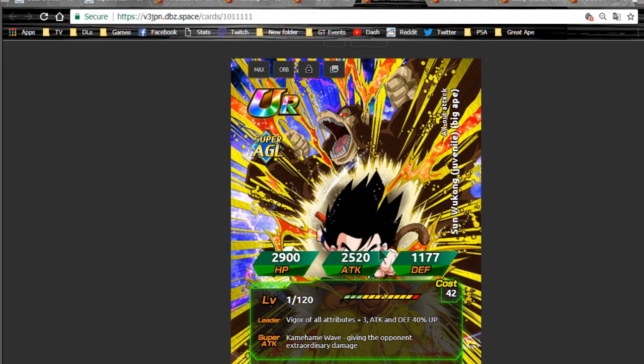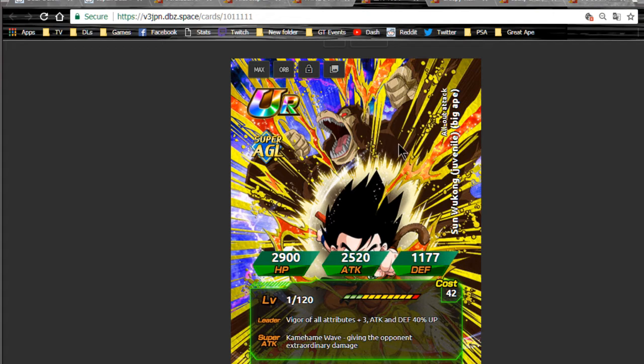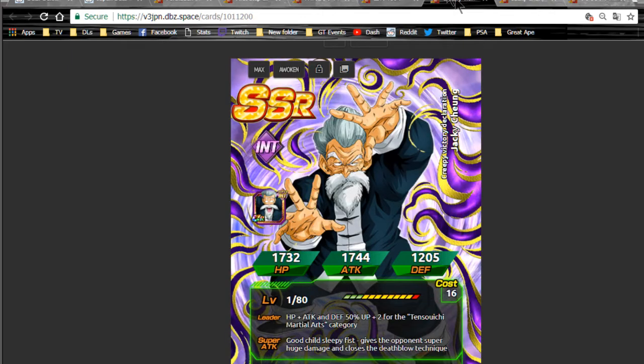For the agility Goku Great Ape Dokkan Awakening — all attributes ki plus three, attack and defense plus 40%, same as Kami. He gives the opponent extraordinary damage — I think that's extreme, which is a little odd. Beat of Power gives attack at the beginning of the turn and defense plus 70% up, with an occasional chance to go Grade Eight, which makes sense. Overall not a great card you're probably never going to run, but it's cool to have for the Dragon Ball Saga.